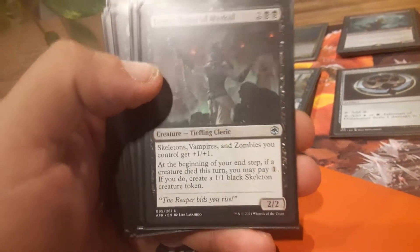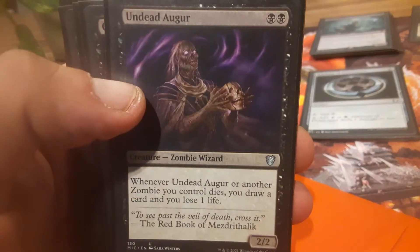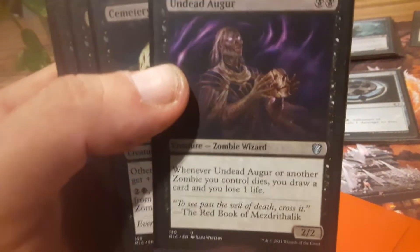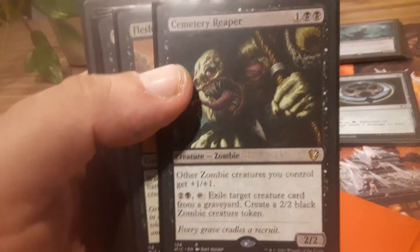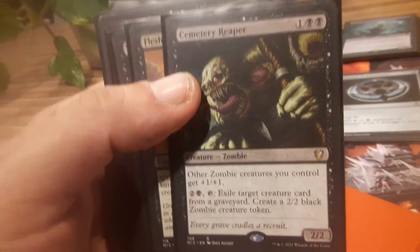Death Priest — another anthem card, and he generates Black Skeleton tokens, which works. Undead Augur — a punishment creature card. Cemetery Reaper — I think I keep him in here for his anthem effect more than his paid ability. Not a big fan of exiling my own creatures, not when I have ways to keep casting them from the graveyard.